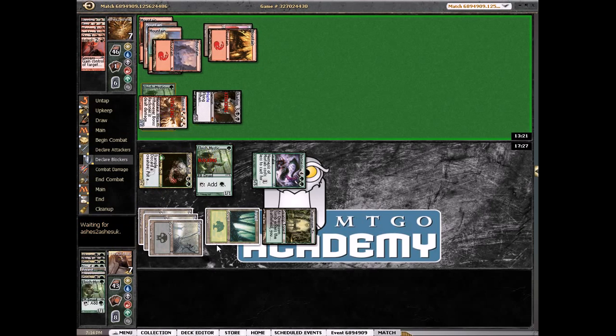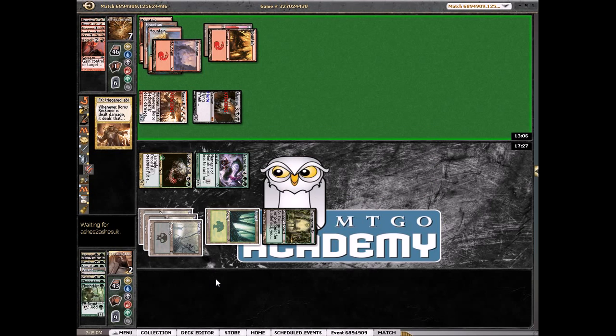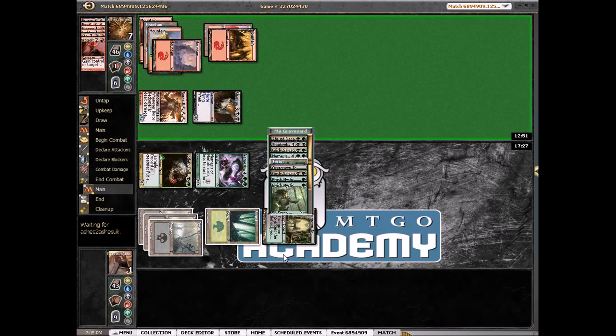Let's see if he kills our Mystic. Any burn spell will just kill us because we're going to one. I can't imagine him not having it. But if he doesn't kill us — which will be a miracle — we actually win this game. Either he's the most savage slow roller of all time, or we are actually going to win this game.